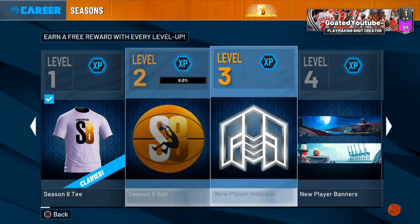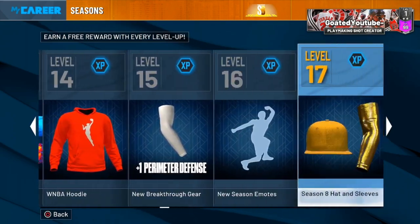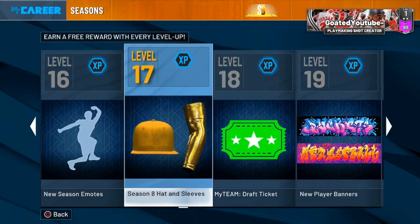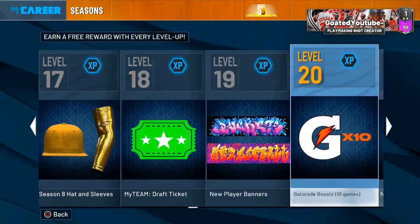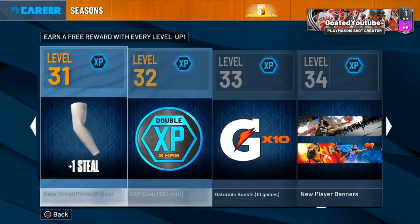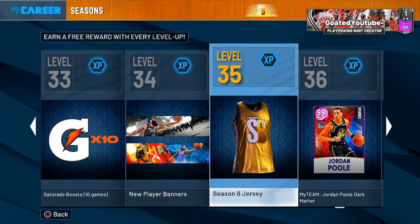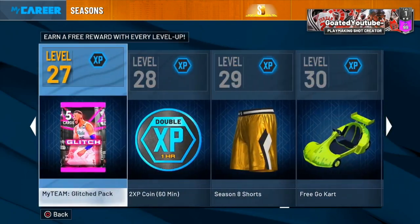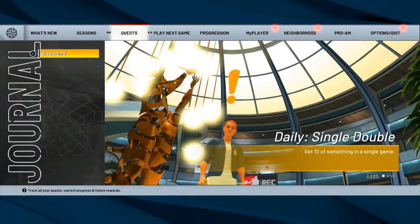In today's video I'm basically going to be showing you guys how to get the full gold rush outfit. By the way, let me know what y'all think — should 2K have just dropped the event and made people win it to get the items, or do you guys like how it is now? If you haven't watched my last video, I showed you how to get the arm sleeve, jersey, and shorts — those are in the seasonal prizes. There's the shorts, the jersey, and the suit as well.